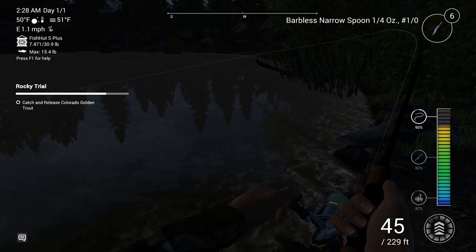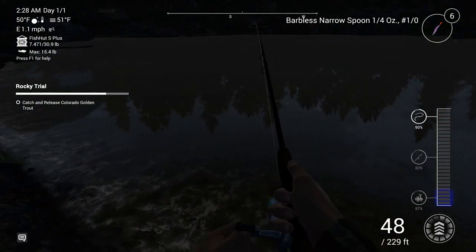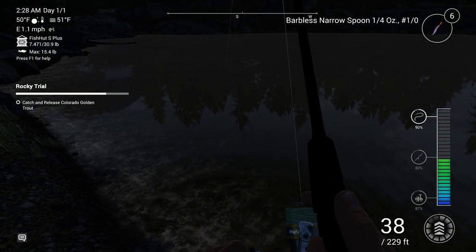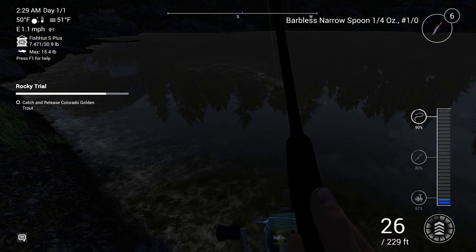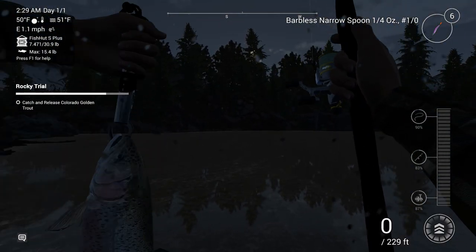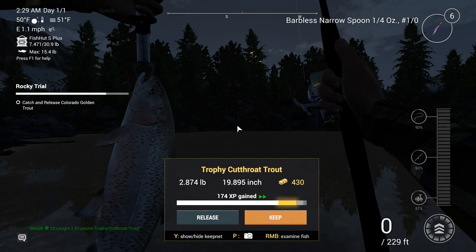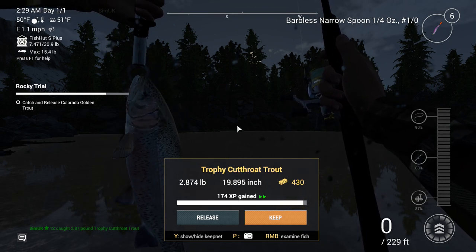We're talking about motorboats, kayaks, rests, rods, reels, baits, lures, and feed mixtures which you can actually mix yourself. There are more than a thousand items overall, and to add to the immersion, sometimes when you go to the shop there might be a sale on or they might be promoting a new item. Honestly, it's insanely detailed and incredibly rewarding.